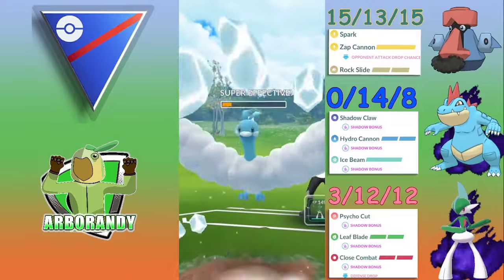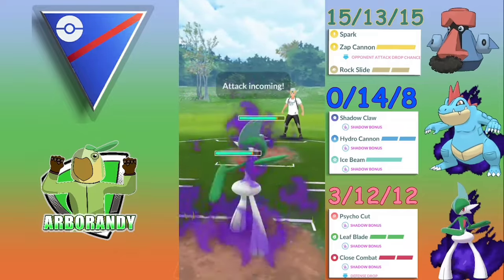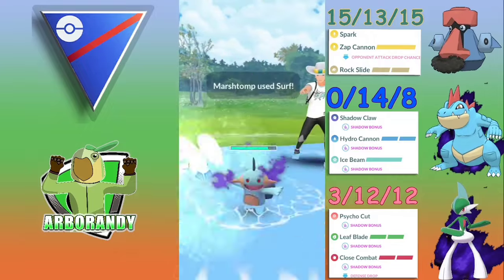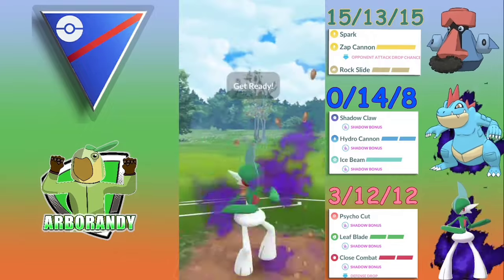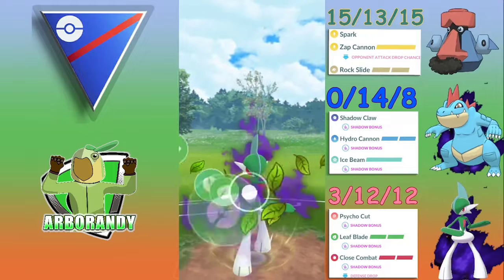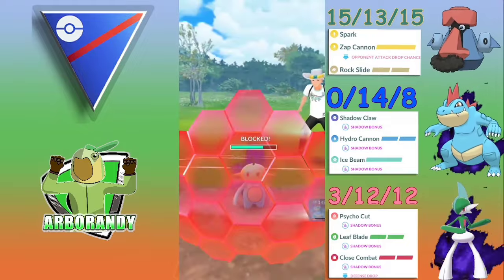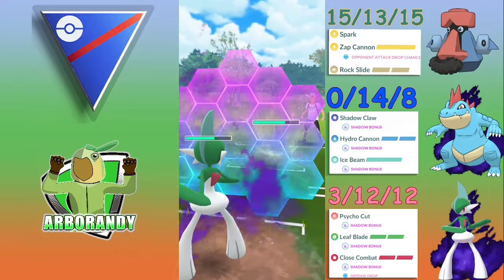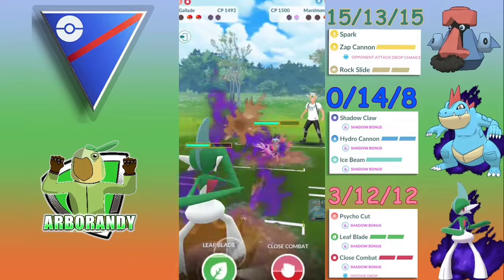Like the Altaria here connecting with the Ice Beam — and we have a Mud Boy in the back. Now with Gallade, we have to get to three Leaf Blades versus the Marshtomp. We have to shield these because Gallade is absolutely glassy, plus as a Shadow we are the glassiest of the glass. Throwing a Leaf Blade and getting the shield because this will be four times effective to Marshtomp. I'm not sure if we're getting outpaced, but the Marshtomp will need three Mud Bombs: one for our shield, one for the KO, and one for our Feraligatr.